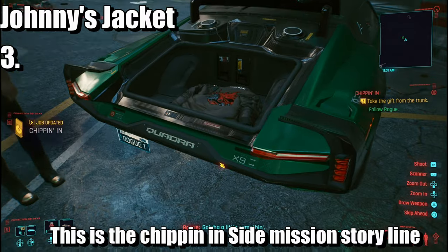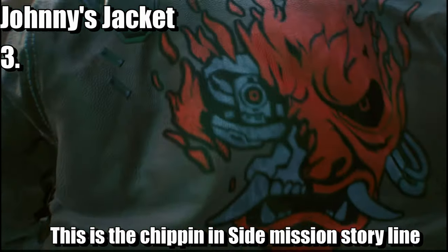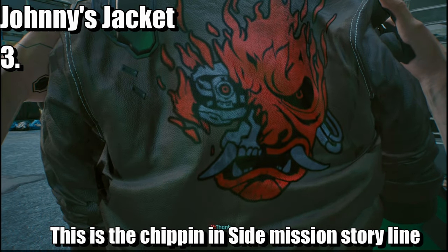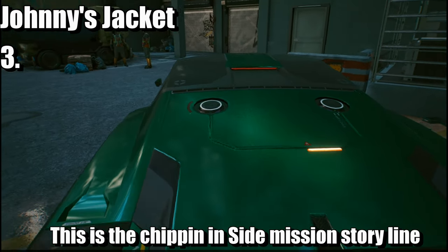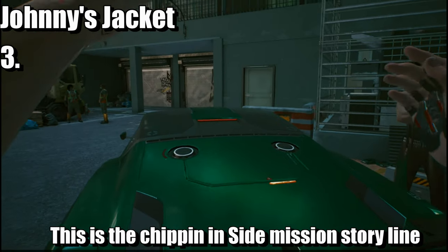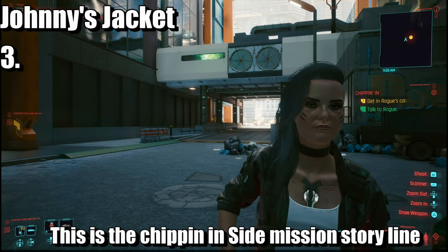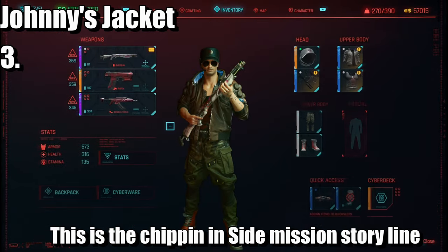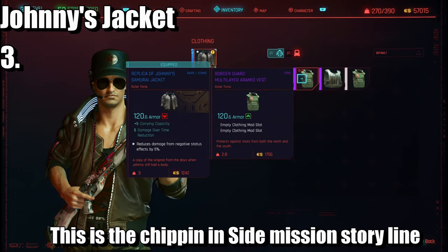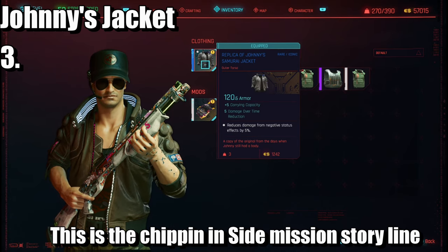During the in-game cutscene, a character says 'Got you a little something — try it on,' and V responds 'Thanks.' This is still the Chipping In side mission where you receive Johnny's jacket. There you go — that item is now confirmed collected.